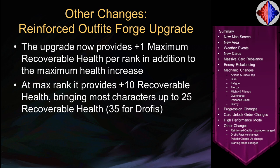Some smaller changes: the Reinforced Outfit's Forge upgrade now provides plus 1 max recoverable health per rank in addition to the plus 5% maximum health per rank it already provided. At max rank, that means plus 50% max health and also plus 10 recoverable health, bringing most characters up to 25 recoverable health. This was changed to make heal-based strategies more appealing — in Depth 3, enemies often hit hard enough that even with decent healing you'd lose recoverable health in one hit. This makes that happen less often, though against tough enemies like Bailator you'll still need some mitigation beyond healing.